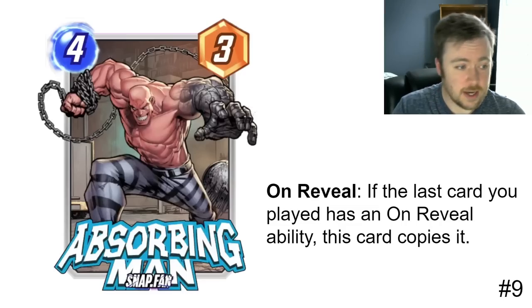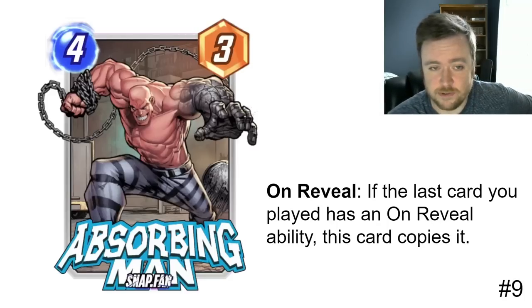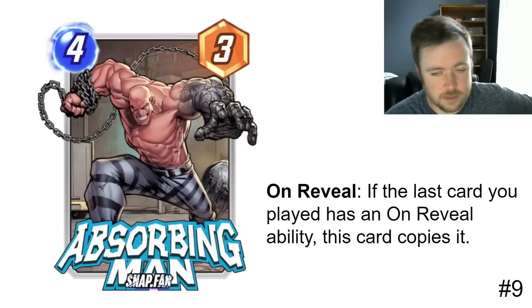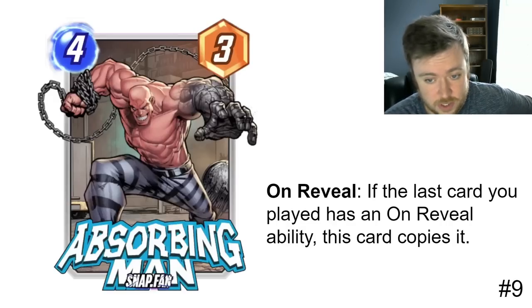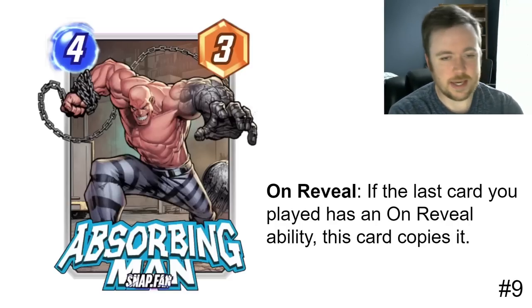Number nine is Absorbing Man: on reveal, if the last card you played has an on-reveal ability, copy it. This just looks extremely versatile and flexible — it's hard to imagine this not seeing play. Right now, Wong decks with on-reveals like Black Panther, White Tiger, Odin, and Arnim Zola are really strong, and even Mjolnir combos work here. I envision this seeing play across all kinds of on-reveal archetypes, which are very strong right now. It's not a dominant card, which is why it's only number nine, but it will clearly see play.